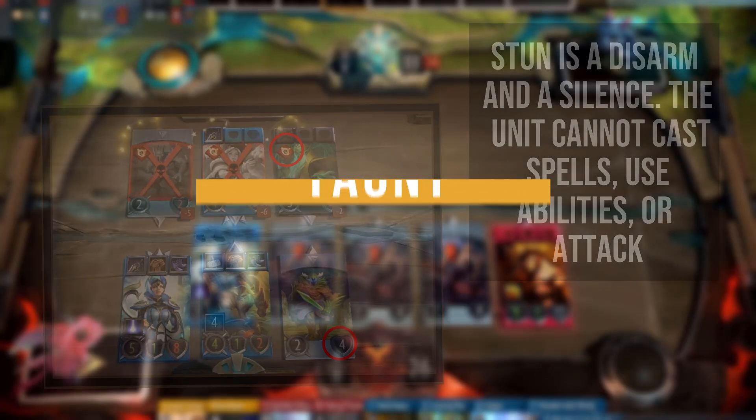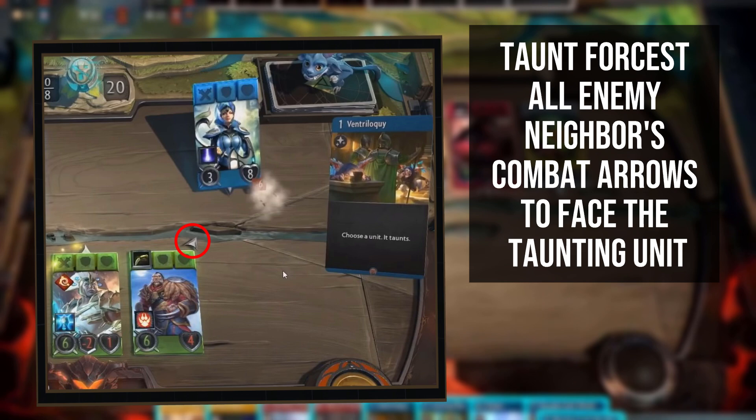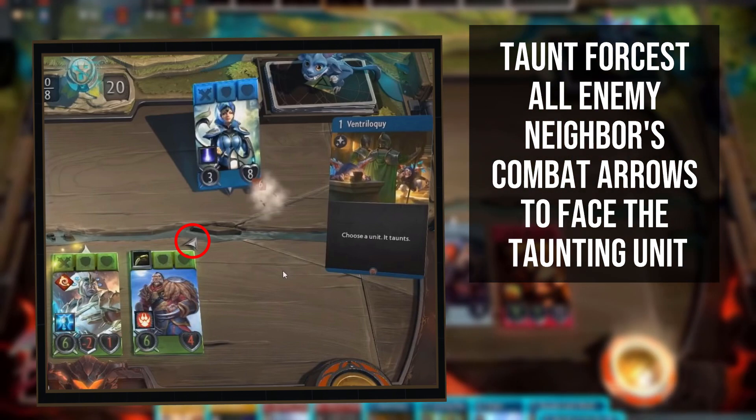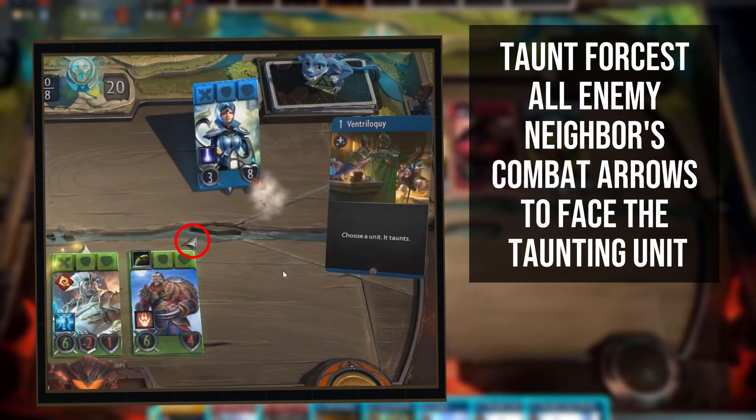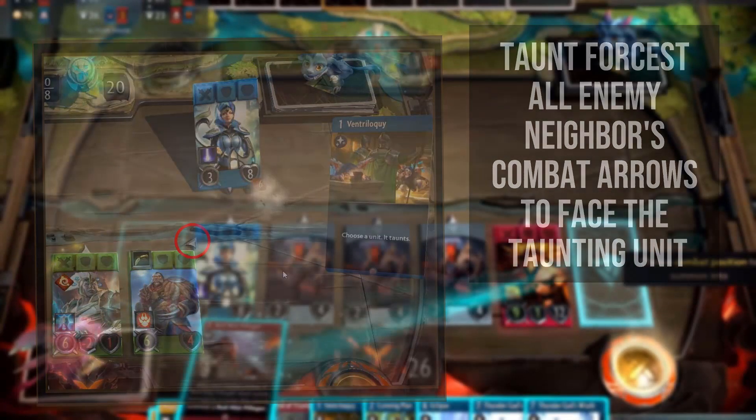Taunt in Artifact is a particular manipulation of combat target arrows. Taunting will force the enemy directly opposite your taunting unit, as well as its neighbours, to move their combat targeting arrows towards your taunting unit. These arrows can then be manipulated further, but if not, the enemy units will be forced to attack the taunting unit during the combat phase.